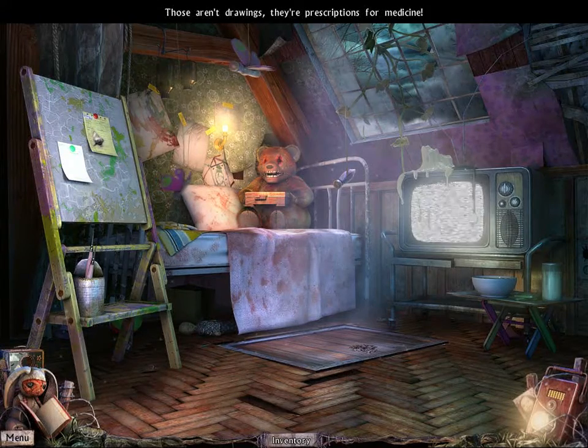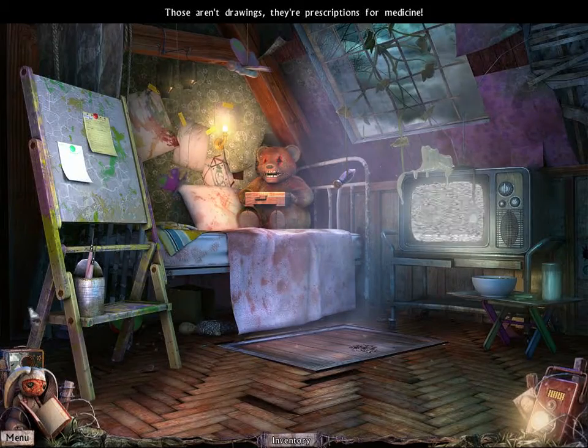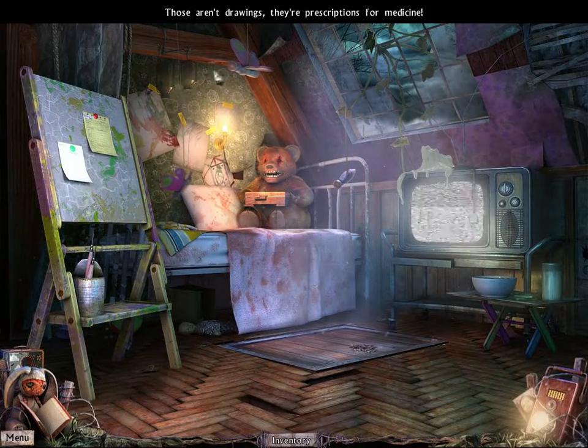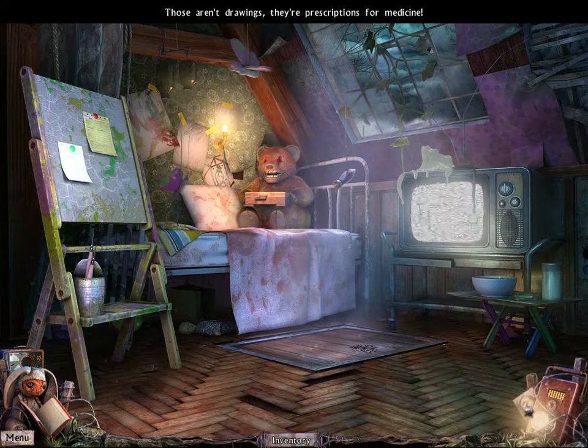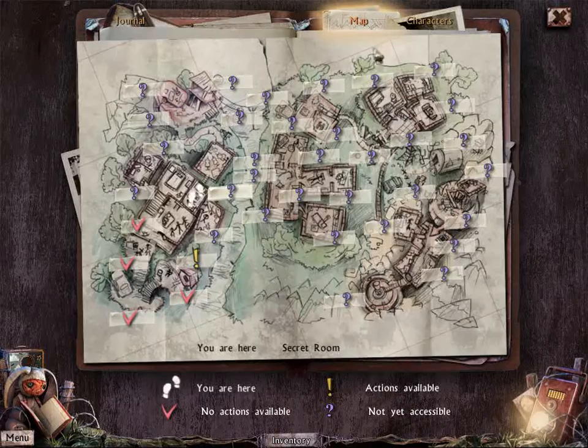Those aren't drawings - they're prescriptions for medicine. Okay, I don't think we have anything else to click on in here. Where can we go? Okay, so there are some actions available back at the treehouse, and that's where the drawing of Felice was. I don't have quick travel, so we're going to have to go through the house and the property room by room.